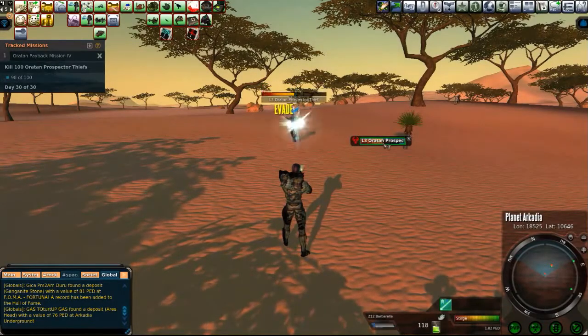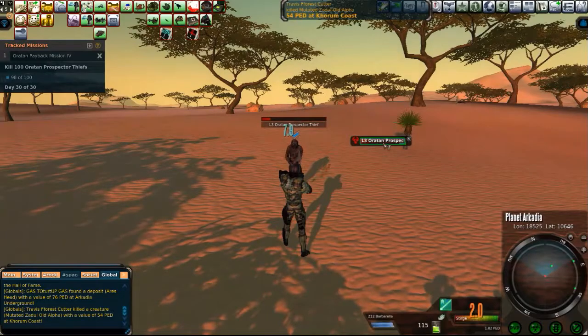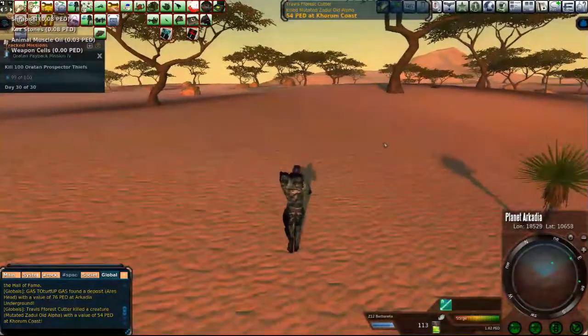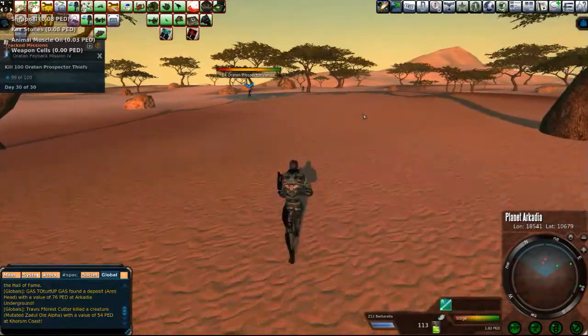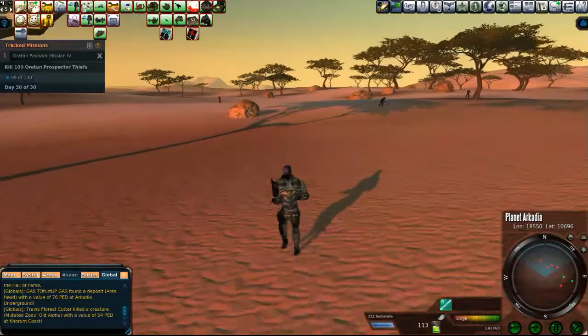Soon we'll be past this. I'm going to finish this up, get Staff Sergeant, get our new clothes, and then just move along. Vandals will be pretty straightforward — there's one right there, we could do that right away as well. I could show you that.